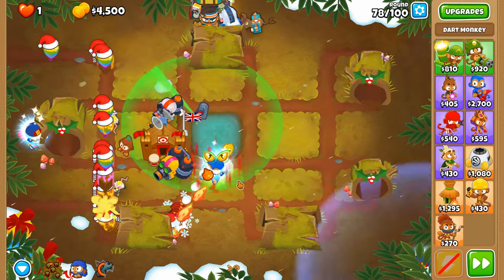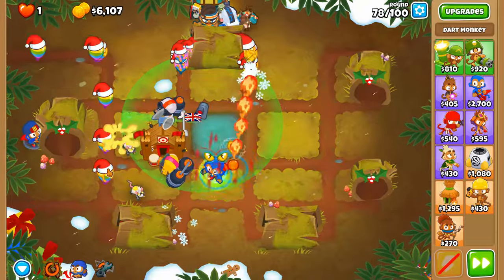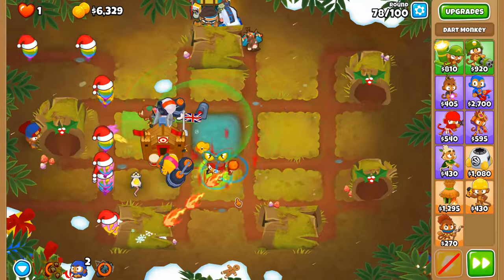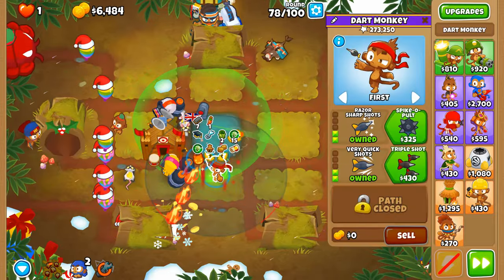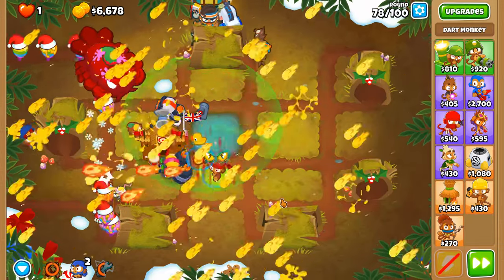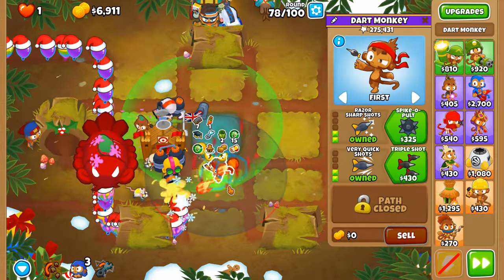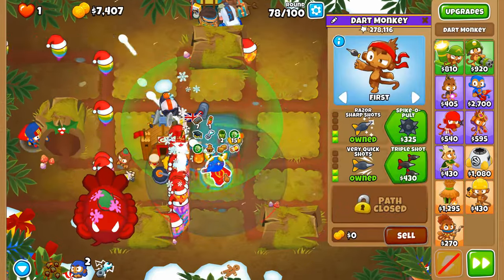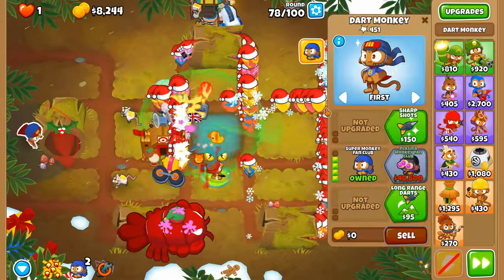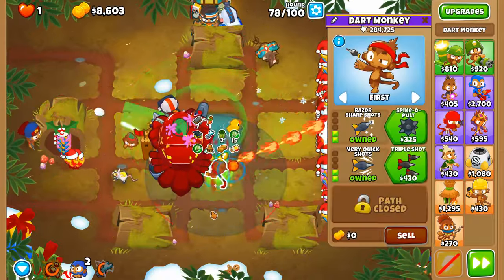All very important when you have more range. We could have gone bottom path but then we'd have less attack speed or less innate pierce for our benefit. Sometimes range can be found with villages and upgrades like the Invisibility Potion. I just wish I had placed this dart monkey somewhere else, but this is where we lie.